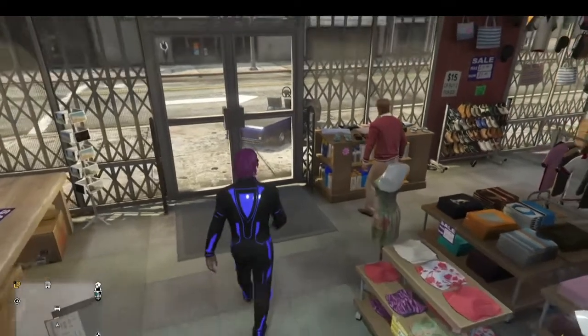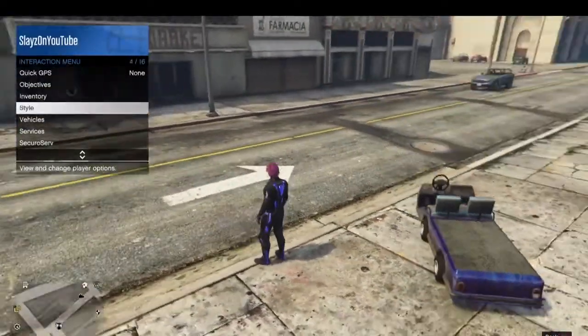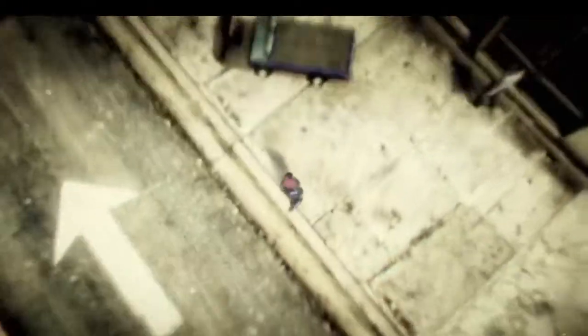Once you do that, you can just walk out of the store, then hold down on your interaction menu. Go down to Style and Change Appearance.